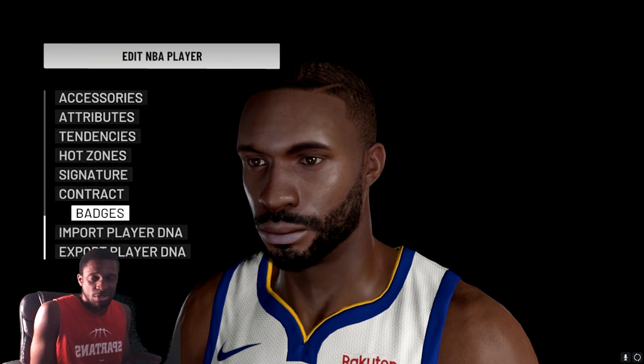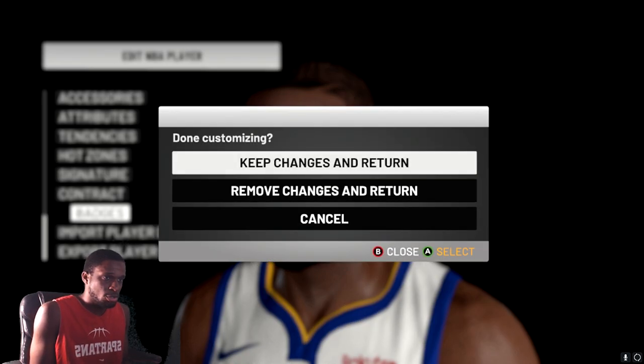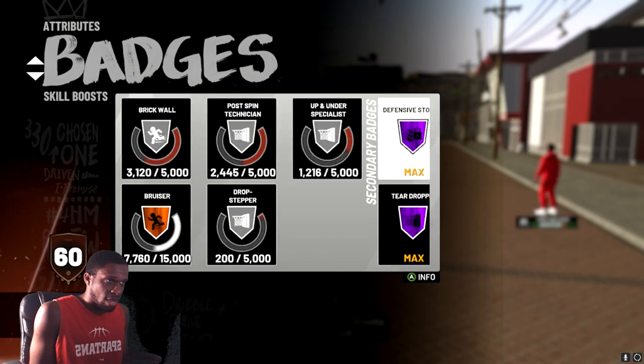Back out, keep changes, and return. Then check your MyPlayer and you should see the upgraded badge tiers — purple badges and all.